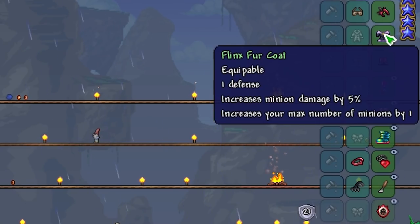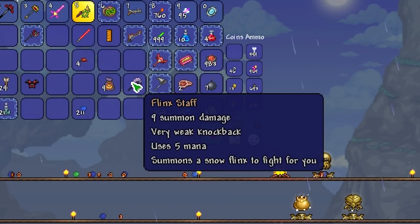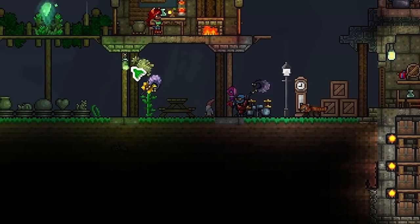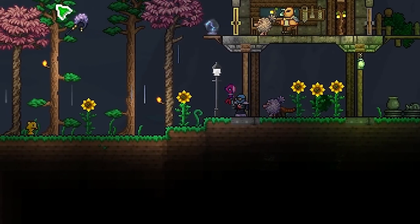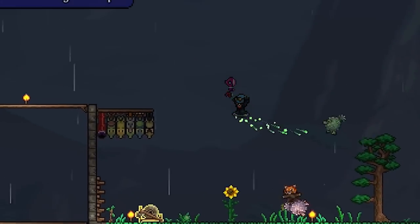The Flink's fur coat increases minion damage by five percent and increases your maximum number of minions by one, which means you can get two minions very early on in pre-hard mode before defeating a boss. The Flink Staff is a tier below the Vampire Frog Staff — it does nine summon damage and summons a Snow Flink to fight for you. It looks a little bit more darkish purple than the naturally spawning ones and has a little fluffy tail, but looks pretty similar overall.